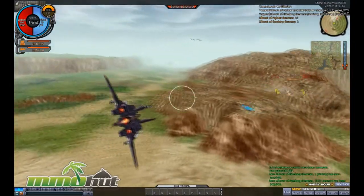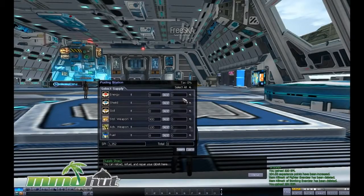After every mission you return to your station. You basically have to refuel here — you can see your stats, restock ammo, restock weapons, and restock fuel. I click supply, pay a little bit of money, and I'm good to go.